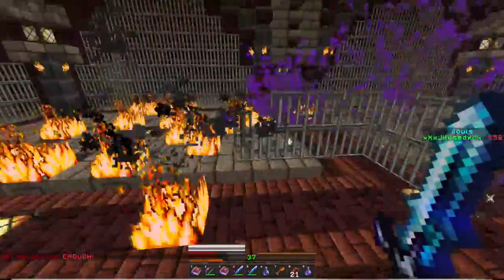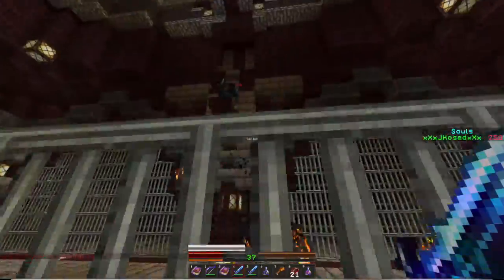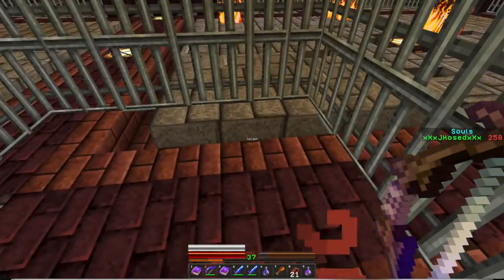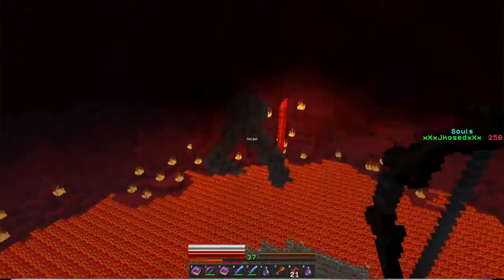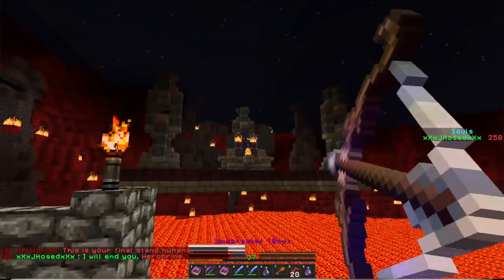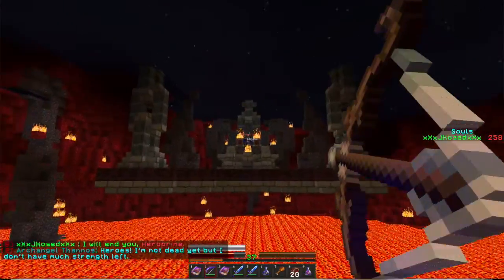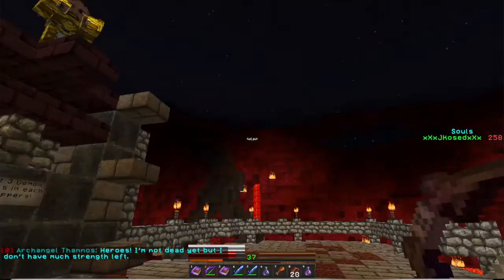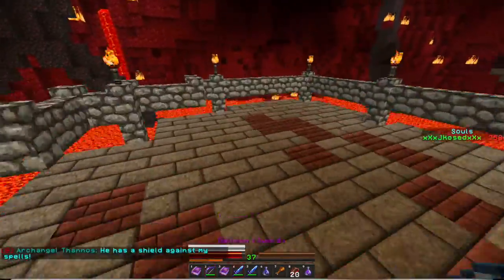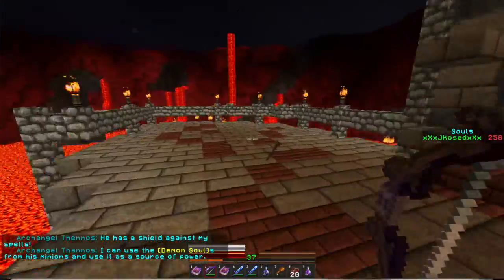Enough — what is he going to do? Good thing I missed that. He decided to trap me in it. Let me shoot him with my bow — I missed. There's something down there. 'This is your final stand, humans.' I see him — let me shoot him. I can't — it's deflecting my arrows. My arrows are being deflected; I cannot shoot him. The warlock says: 'Heroes, I am not dead yet but I don't have much strength left. He has a shield against my spells.' When I shoot him with my bow it doesn't work.